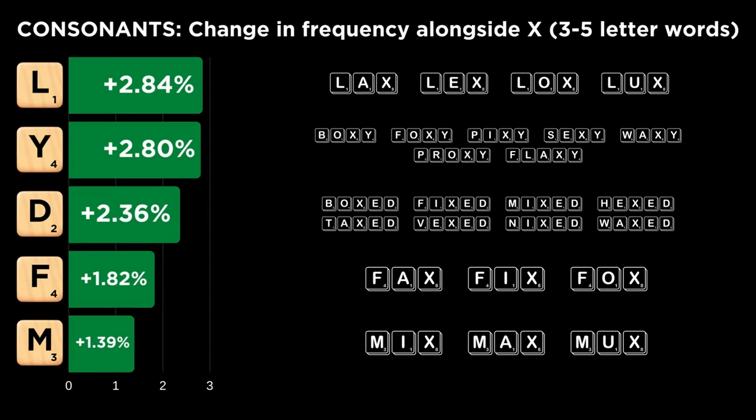There aren't many consonants that showcase particularly strong synergy with the X. Like many power tiles, the X tends to consume a lot of vowels. The L tops the list at only a small increase, in part because of the many three-letter words containing an L and their inflections. The Y also appears surprisingly frequently with the X as part of the X-Y combo in four-letter words.